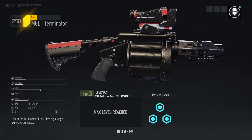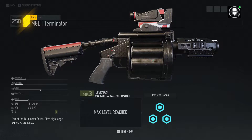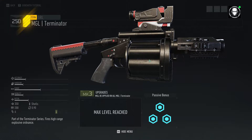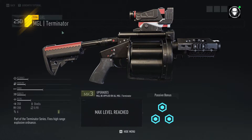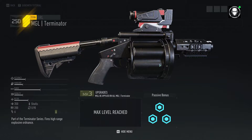This review will also cover the regular MGL, which is going to come out with the Engineer class in Title Update 2.0.0, which is in two days from now. This review should cover the regular MGL as well as the MGL Terminator, as I don't anticipate it being significantly different. This seems to be just like a skin of the regular MGL. However, if there is a difference, I'll cover it in a separate video.